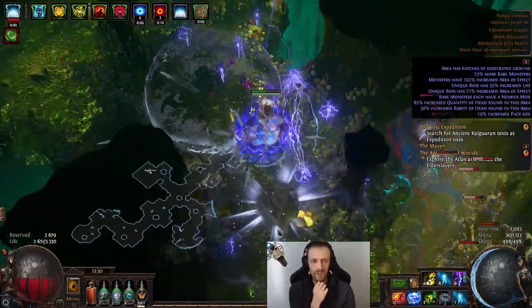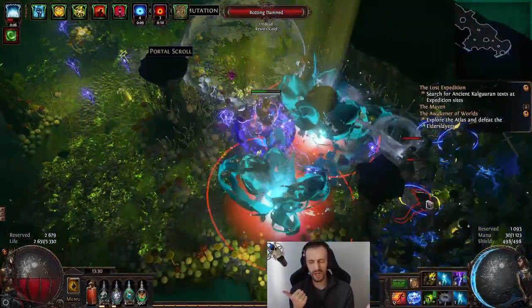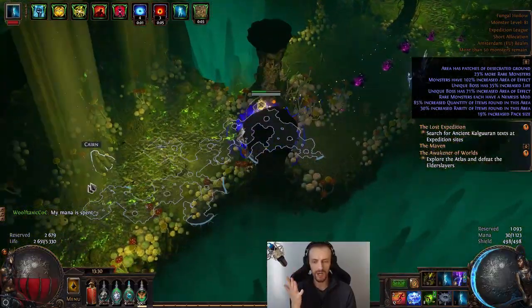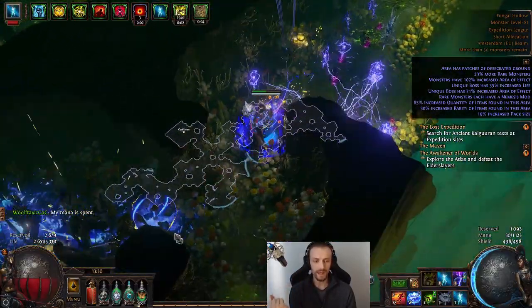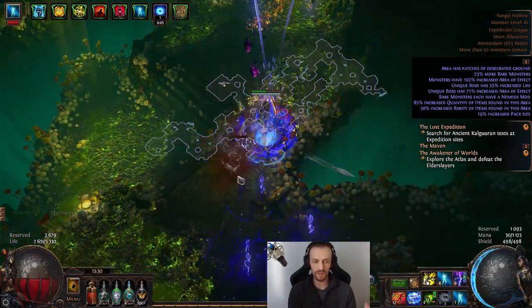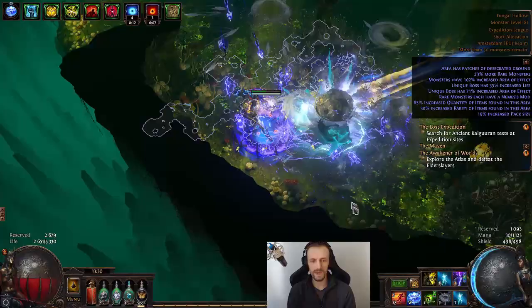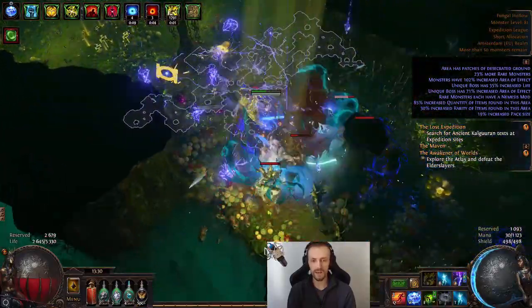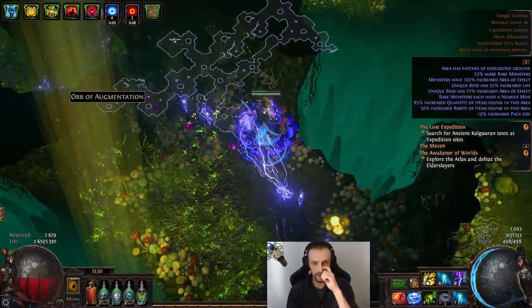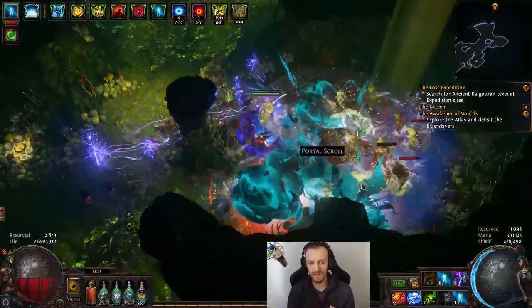Here are my defensive layers: I have Expulsion and Withering Shroud nearby enemies. I have Petrified Blood, which should help against bigger hits because part of the damage is going to be taken over time. I've got blind, chill, freeze, freeze proliferation, endurance charge generation, positive chaos resistance, and life gain on hit — and I am hitting many times per second. I also have Steel Skin on the left click and Frost Shield on proc when casting on damage taken. I even anointed Sanctum of Thought, which gives 20% reduced extra damage from critical strikes and also has reduced effect on you. I added Diversion and Snaring Arrow to slow enemies down even more — and snared enemies take increased spell damage.